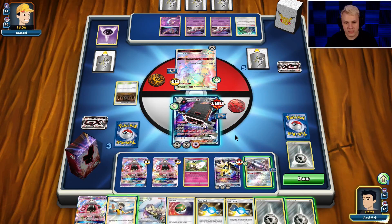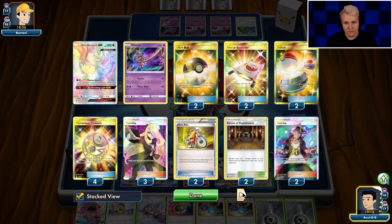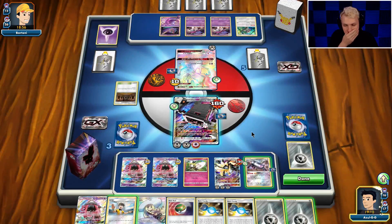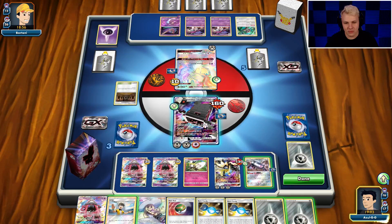He could actually KO my Magnezone and the Stack Attacker, which would remove everything from play. So I probably actually have to load up the Duskmane as a deterrent. He could move damage up to 180, then 220 — and then he could knock out both of these by removing all my energy from play. So I actually have to put some energy here to force him to knock out both of these. It's going to be a little costly, but I can Lele for Fisherman as a response to that and hopefully take the game from there. Can he actually just win next turn? I actually think he might be able to. I could judge him, but his only real play is that Lele play.